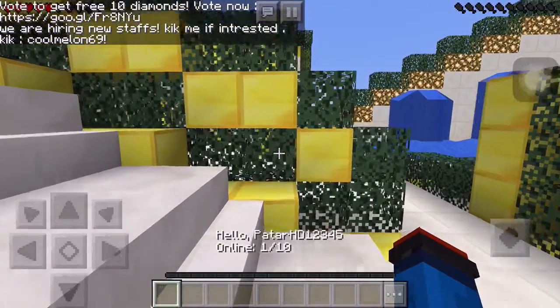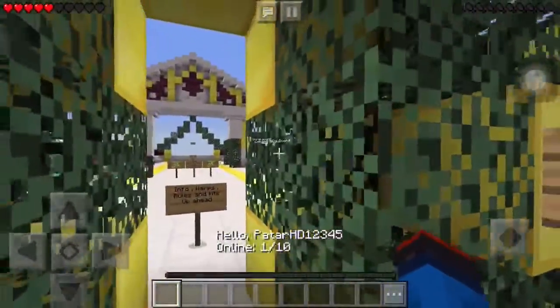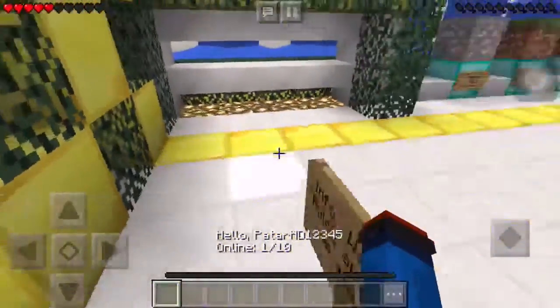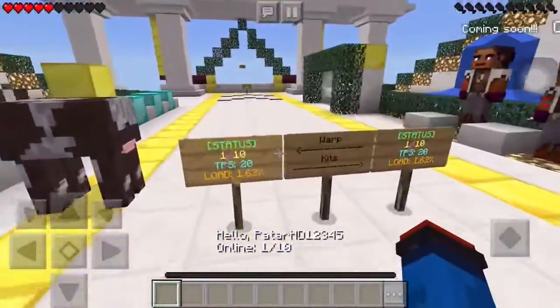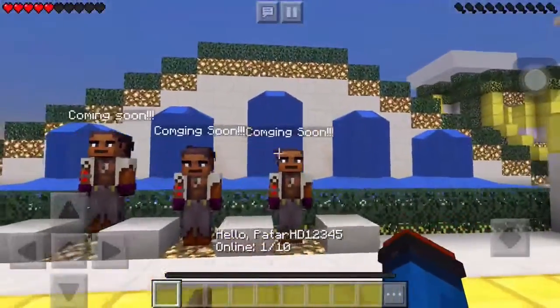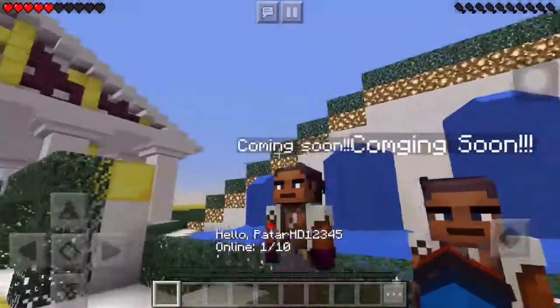This server is absolutely amazing. It looks like you're literally in heaven. On the left side, as you guys can see, those are warps. On the right side is where the kits are. I'll basically show you guys the warps. This is the warps. The kits on the right side are not there at the moment — it's coming soon, coming soon.